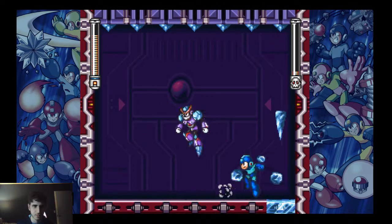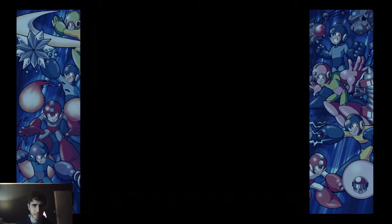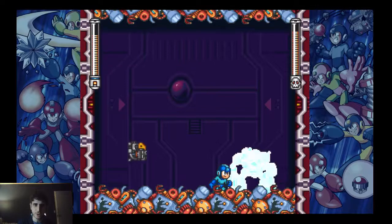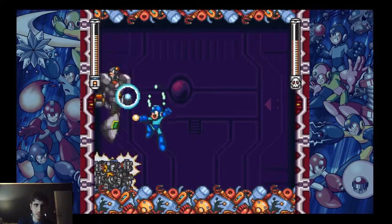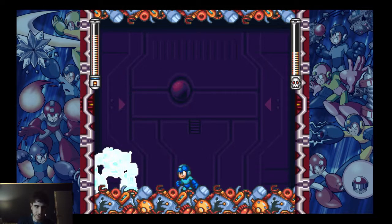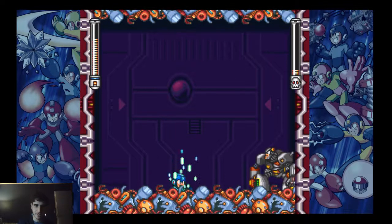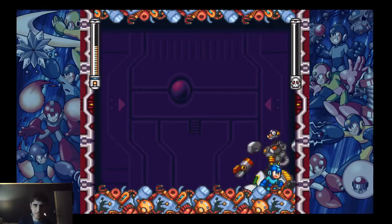Freeze Man is down. Next is Junk Man — he's not too bad. Even without his weakness he's manageable, you just have to pay attention. It's kind of nice to see him without using his Junk Shield, because normally when I fight Junk Man I just use Thunderbolt to demolish him, as you saw in my Mega Man 7 playthrough. Watch out for the magnetism — and there goes Junk Man buster only.